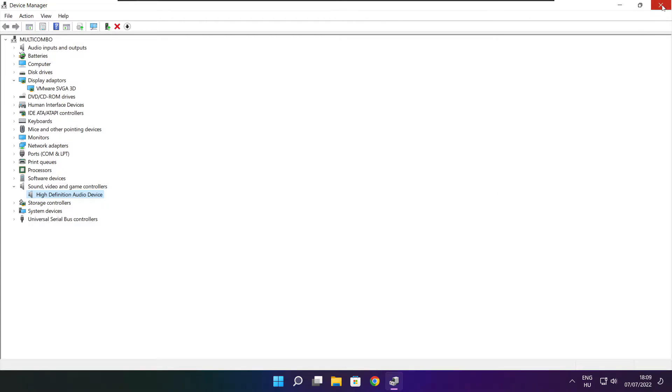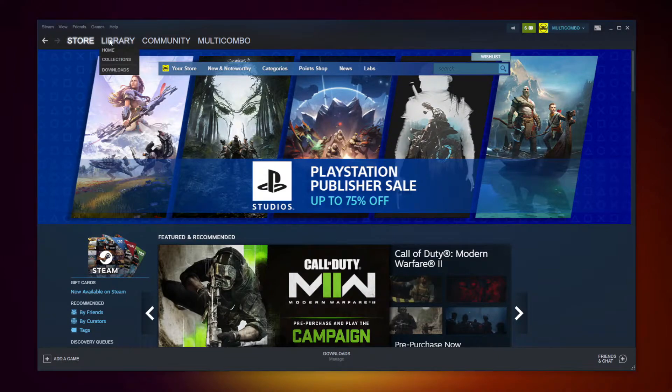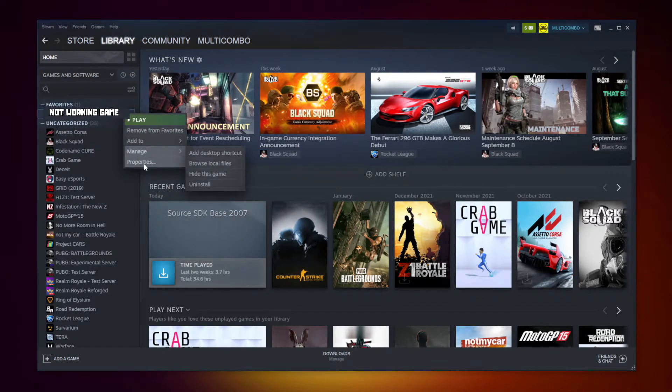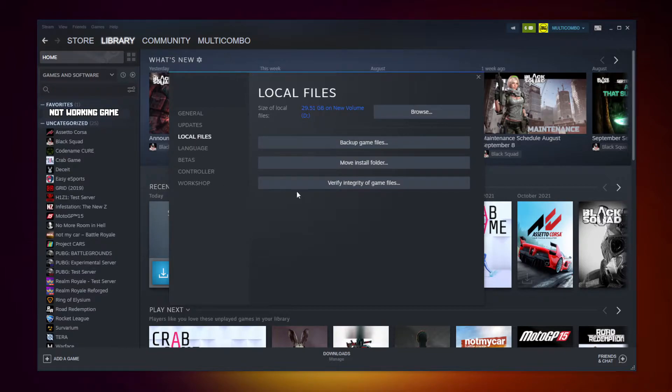Close the window and open Steam. Go to the Library. Right click your not-working game and click Properties. Click Local Files. Click Verify Integrity of Game Files and wait.